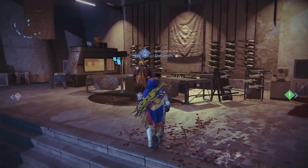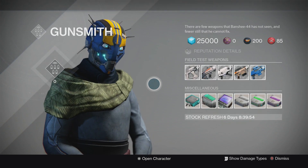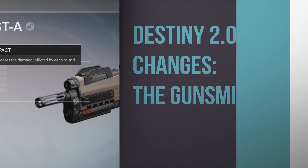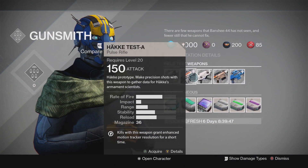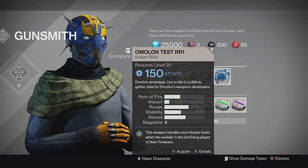There is a lot to digest with Destiny 2.0 rolling out, but this video is going to be focusing on the changes to everyone's favorite EXO, Banshee-44, otherwise known as the Gunsmith. The biggest thing you're going to want to keep in mind is that the Gunsmith now has reputation stats. Every week he will have field test weapons that you should use to gather intelligence.